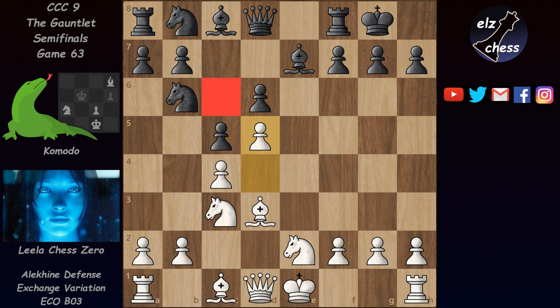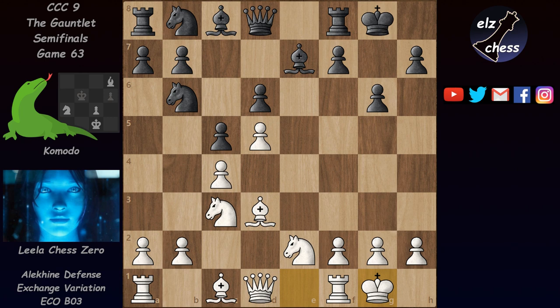Lila played d5, which is a very logical move. It takes away c6 from the knight on b8 and makes black's queenside development much more difficult. After g6, we have a completely new position. Black's idea is to restrict the bishop, which is quite strong for white and could be used very well in the attack. With g6, this bishop is biting into the wooden g6 pawn.